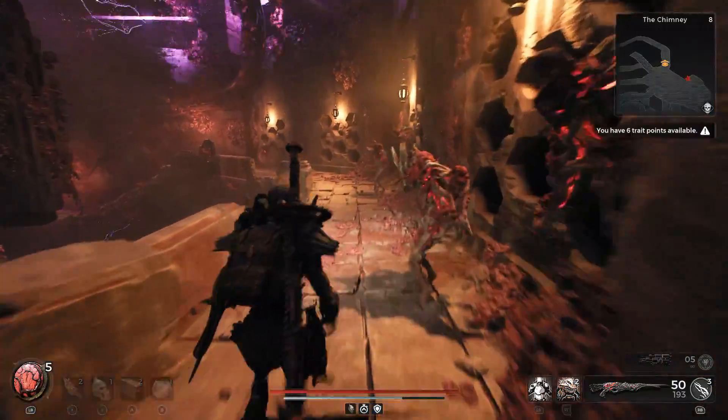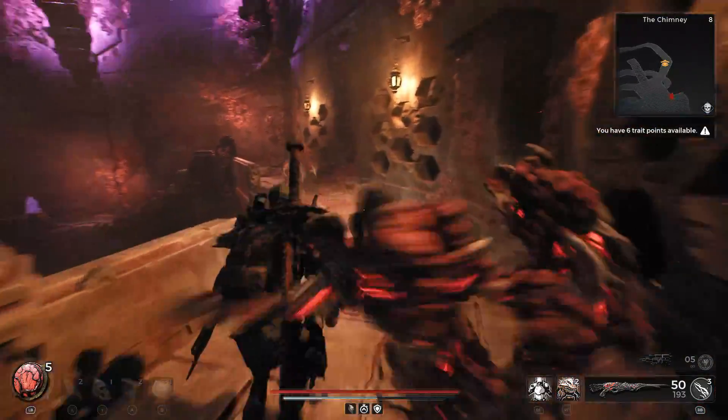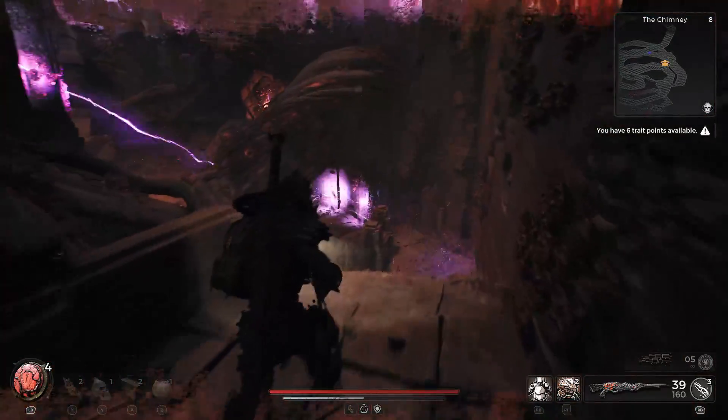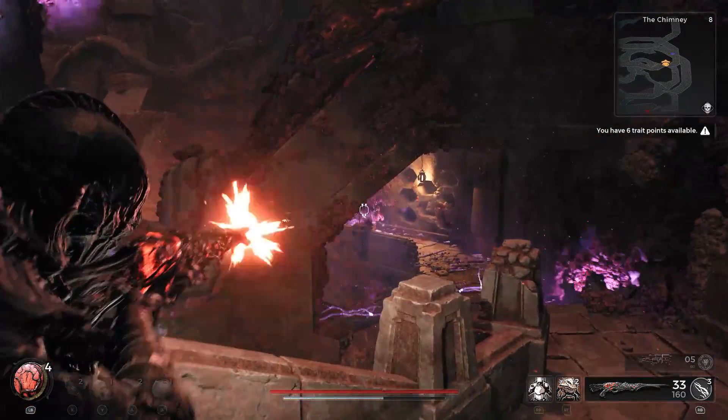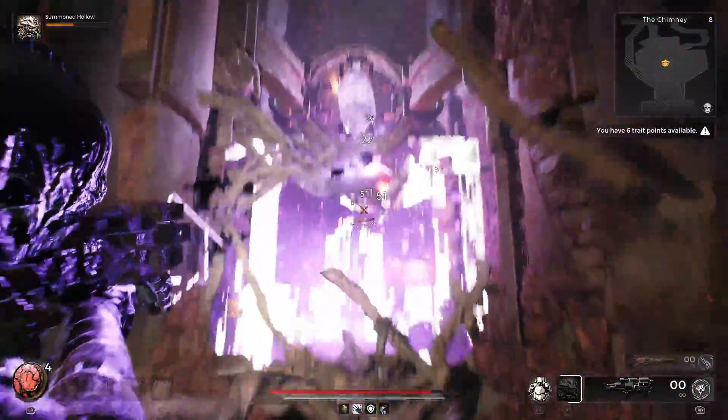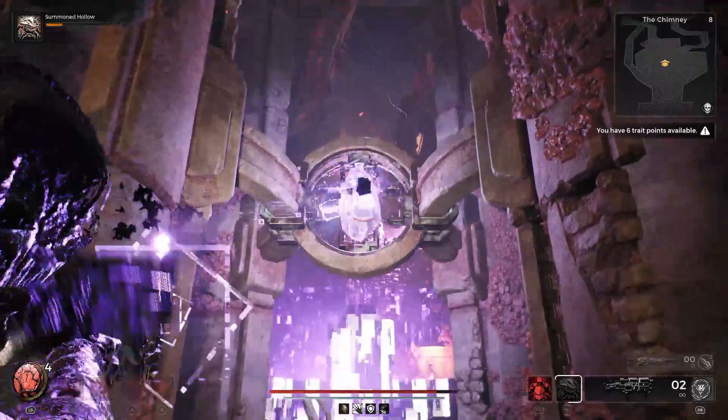However, there's a lot going on. There's going to be electricity that can absolutely give you a bad day, as well as a lot of enemies to take out or run past in order to get to the bottom. Once you have completed this and made your way all the way to the bottom, you'll be able to pick up the Heart Seed, which you can exchange back in World 13 for a nice mod.